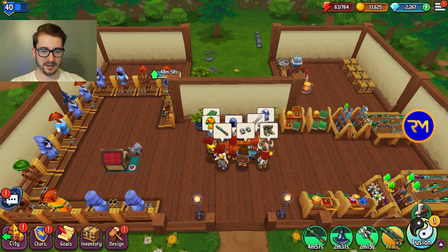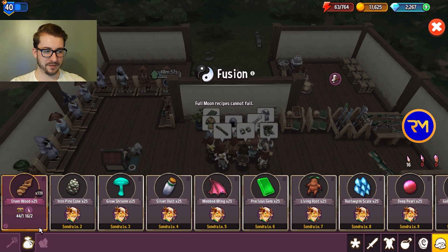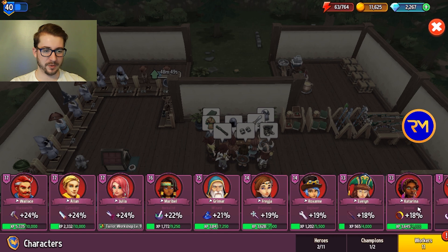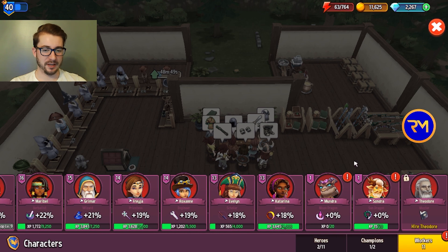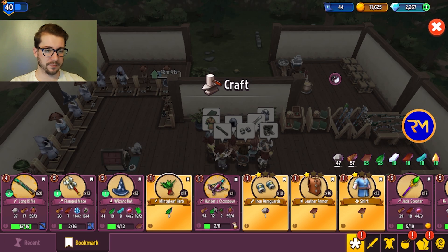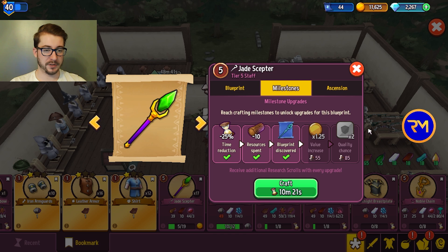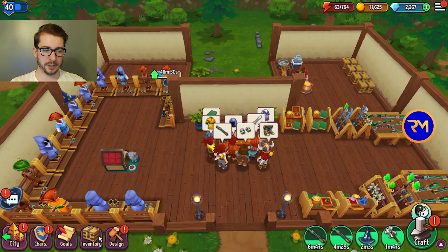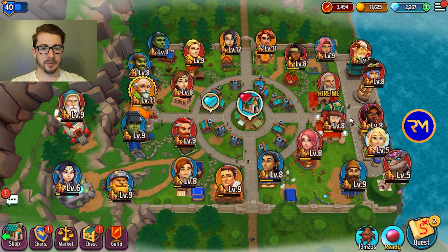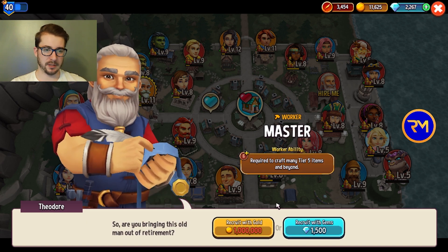We're over 2,000 gems now, which is kind of crazy. We now have access to making components ourselves from chests — the two new workers are level 1 still, but we'll be leveling those up over time and that'll give us a huge step up. Next we're just working on tier 5s — one more tier 4 left, but all the rest are tier 5s, working on gold increase and unlocking tier 6s. We're almost at blueprint scrolls capacity too, which will be a big consideration once we finish tier 5s.